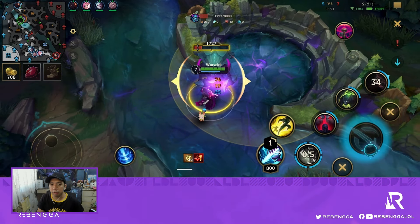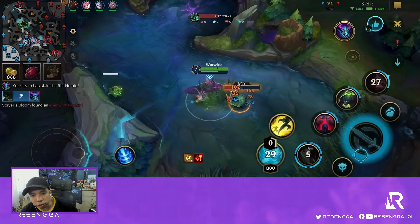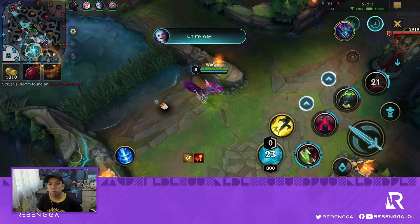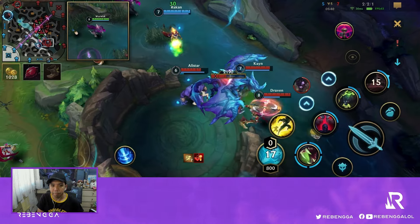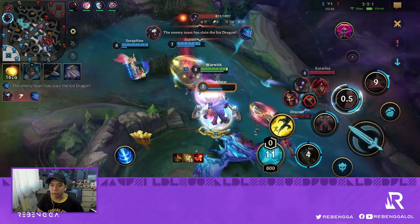With our jungler down, this should be a free herald. There's also a possibility we can take the dragon since the opponents won't start that objective without Kayn there. We position for the dragon, place herald first to put pressure on their team, and seeing the objective is quite low, the only issue is I don't have my smite, so we'll just go for kills instead.